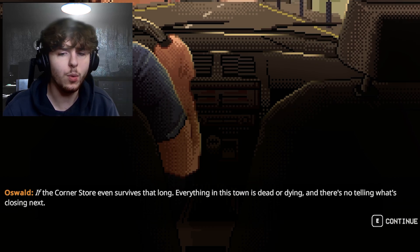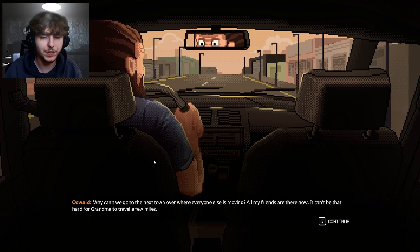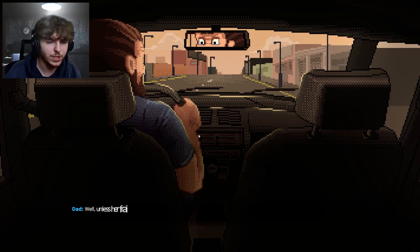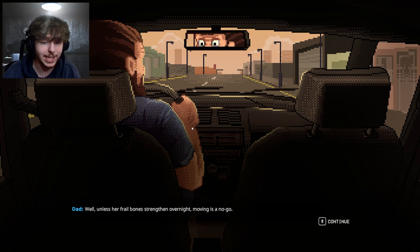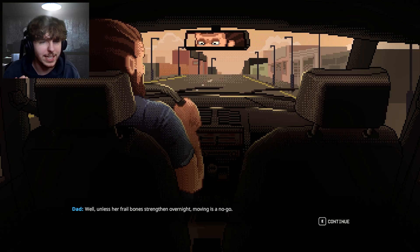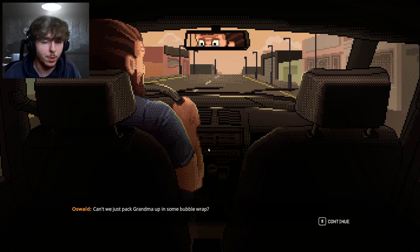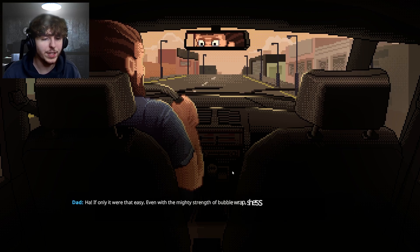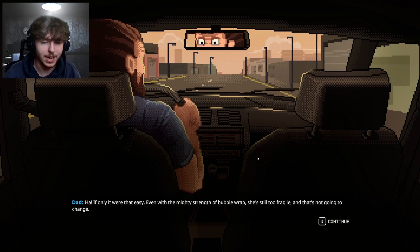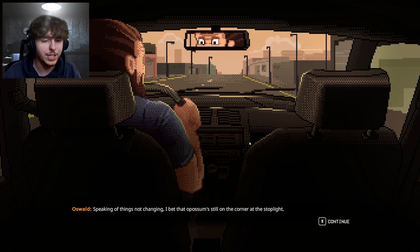Oz asks why they can't go to the next town over where all his friends are moving. Dad says it's a no-go because grandma is too fragile to move — her frail bones can't handle it. The host jokes about packing grandma in bubble wrap, and even with the mighty strength of bubble wrap she's too fragile.